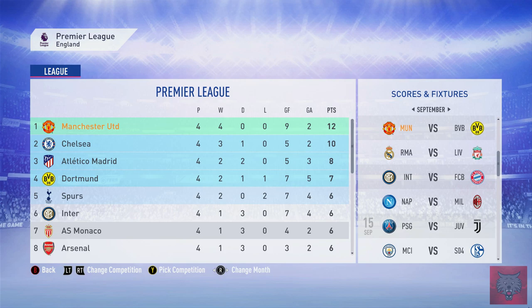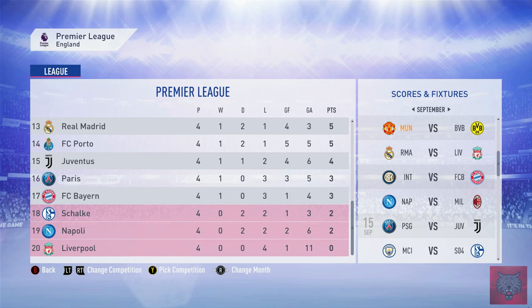Here today we have three matches. The first is against Borussia Dortmund at Old Trafford, then we go away to Porto in Portugal, and then we face Juventus. We currently sit at the top of the Super League career mode with four wins and zero losses on 12 points. Chelsea are in second, Atletico Madrid third, Dortmund fourth. In the relegation scrap, Liverpool have lost four consecutive matches and sit on zero points — how shameful. Napoli, Schalke, Bayern Munich in 17th, PSG in 16th. Interesting to see Real Madrid sitting in 13th.